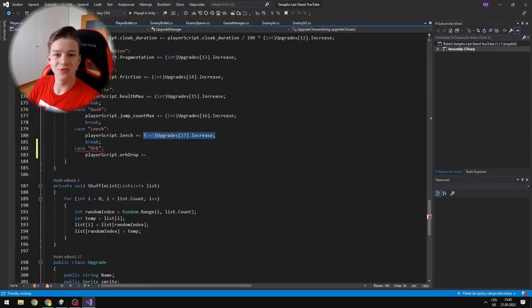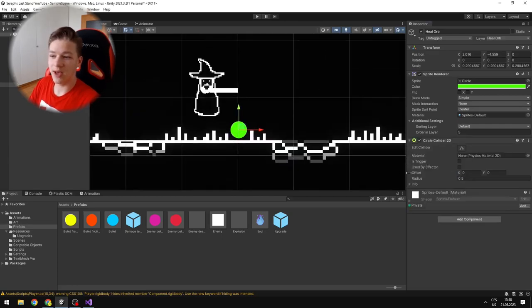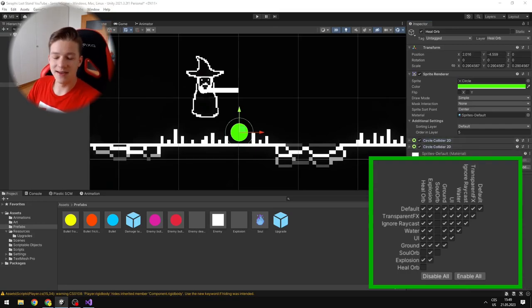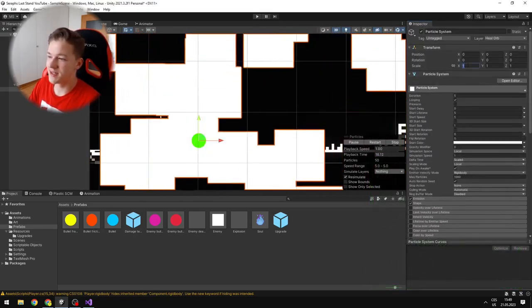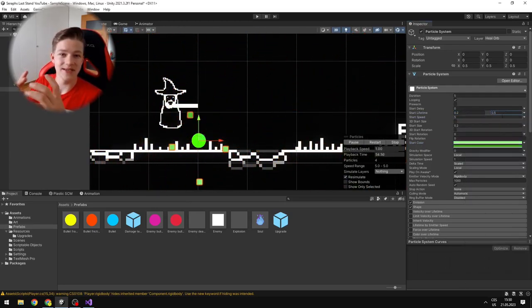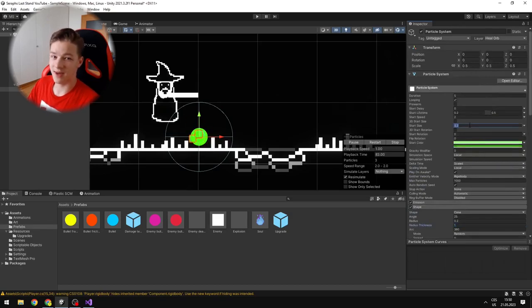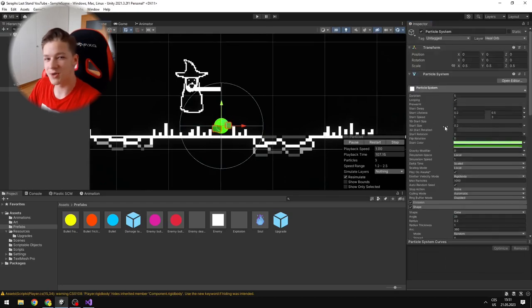Next upgrade is the orb — when an enemy dies there is a chance it will drop a healing orb that the player can collect. I created a new layer for the orbs and went to the Physics 2D settings so that heal orbs don't collide with other heal orbs or soul orbs. I created the heal orb object, which has a sprite, rigidbody, and two circle colliders — one physical and one for the pickup range. I also added some nice effects, which I think aren't even in the original game.